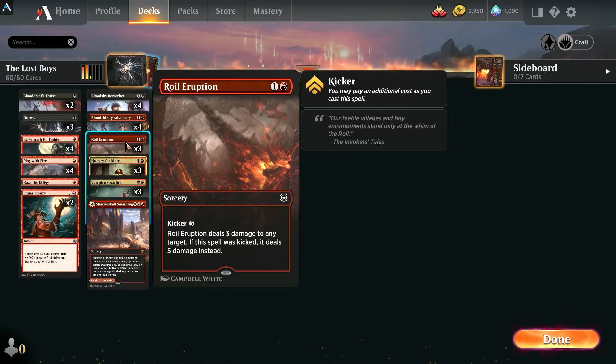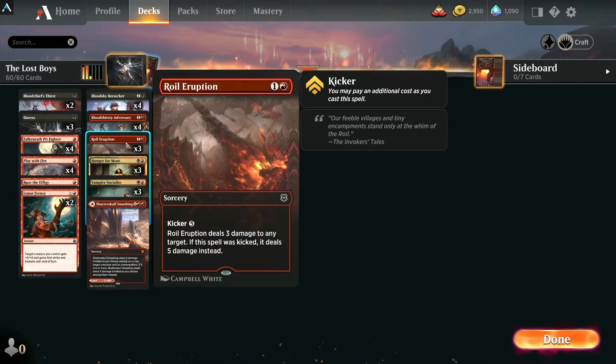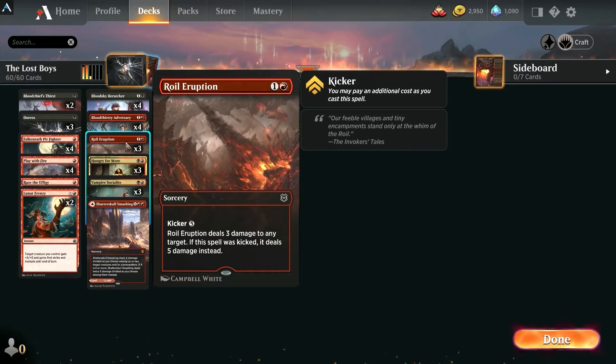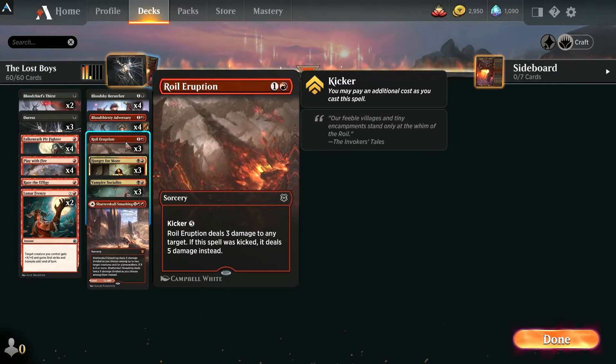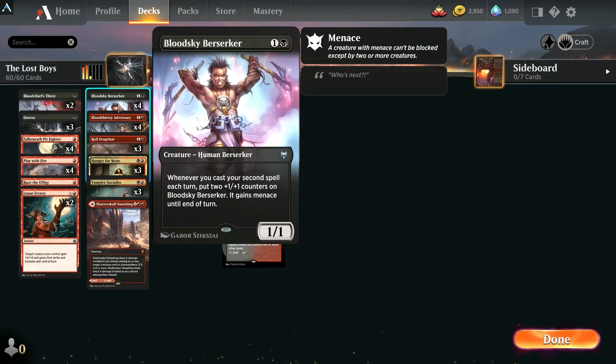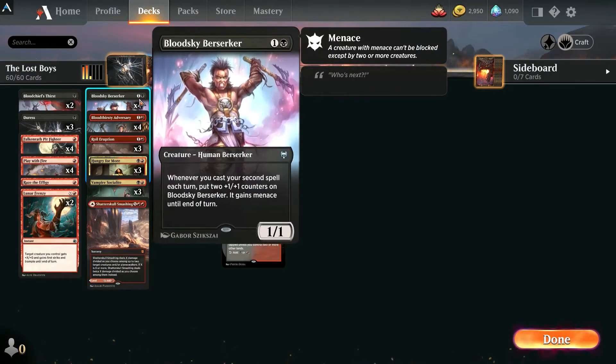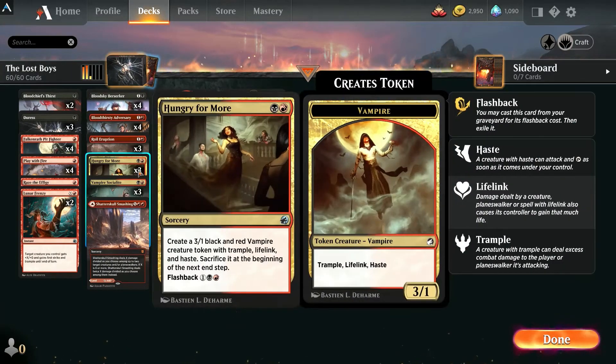We've got Royal Eruption for more face damage. It does three damage, and if you kick it for five more mana you do five damage instead — that can help you win the game. We've got Hunger for More, which creates a 3/1 black and red vampire token with trample, lifelink, and haste — you sacrifice it at the next end step. What's cool is it has flashback, so you get to use it twice. With five mana you could use it twice, then pump up the Bloodsky Berserker, and you'd have two 3/1 tramples attacking your opponent.